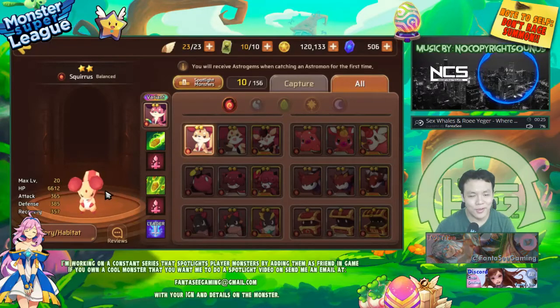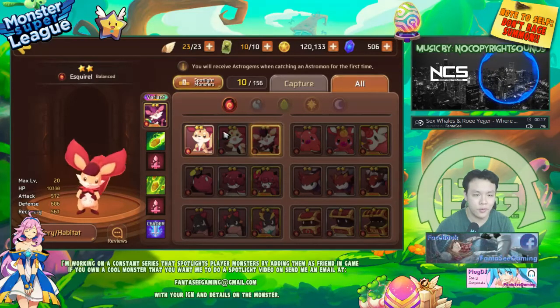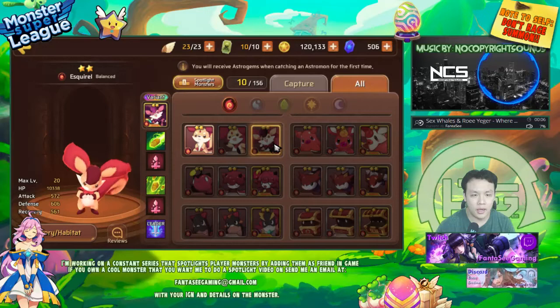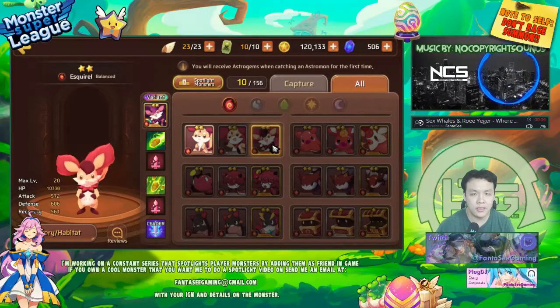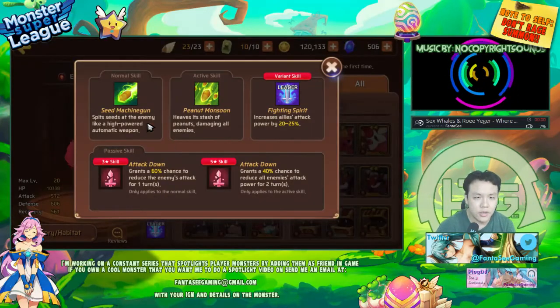The first monster I have planned to review is the Squiris. A viewer of mine pointed out in a previous video that he's actually really really good. He recommended this to me for my free-to-play account because he says this is a really easy to raise, farmable monster that you can use fairly early on. You can basically just farm him on the second map and get him to evo 3 really really fast.